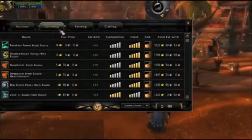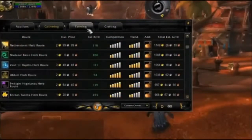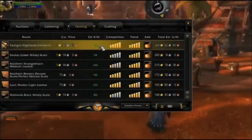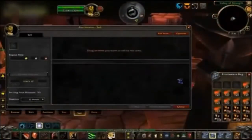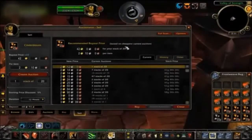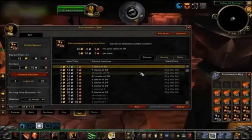Not just a few strategies hammered together, Tycoon includes gathering and farming modules to make you exponential amounts of gold in just an hour a day. Crafting modules that show you at a glance the materials needed for each high-selling item and whether you should buy it or farm it yourself. Full auction house integration to scan and report the most profitable items with the least competition, and endless customizable ways to make gold on your schedule. But let's cut to the real deal — let's fire it up and take a look inside.